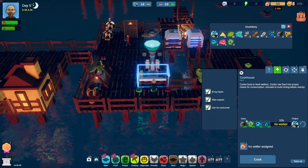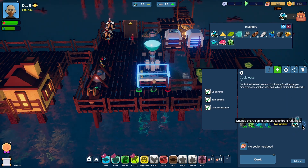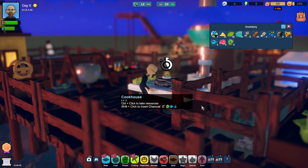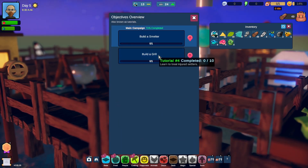Let's do some cooking, shall we? That's awful. We'll take the teriyaki out of there and do some cooking. So this episode we want to advance as much as possible. I don't know what we need to do to advance at the moment. Let's have a look. Build a smelter and build a grill.